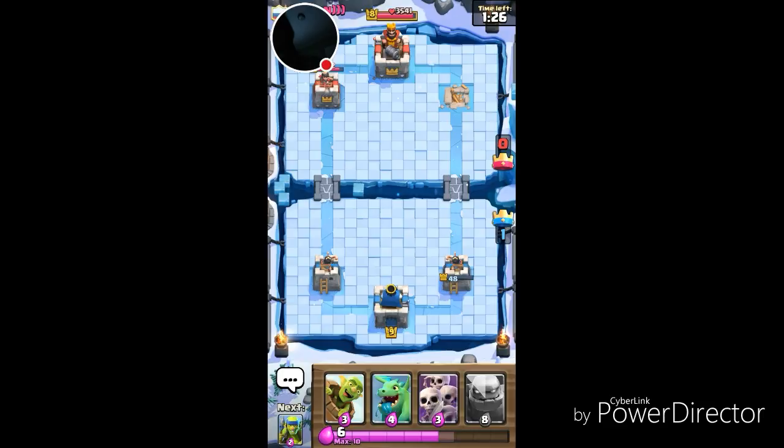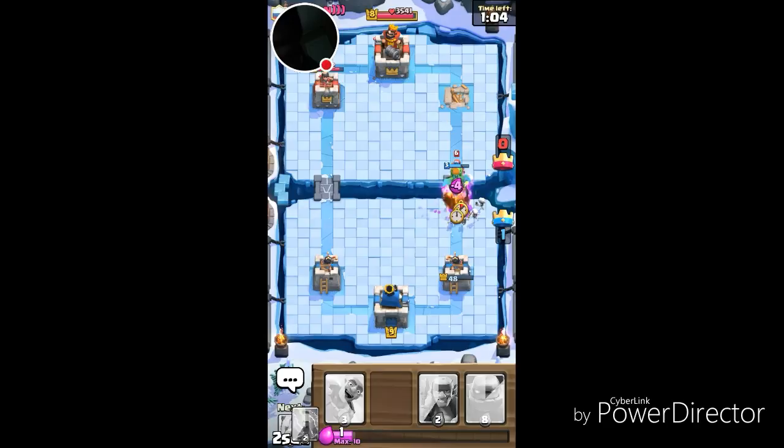Now what I'm going to do is let my elixir reset all the way to 10, then start pushing the other lane to take out the other tower. He's probably got Arrows, Zap, or Skeletons.